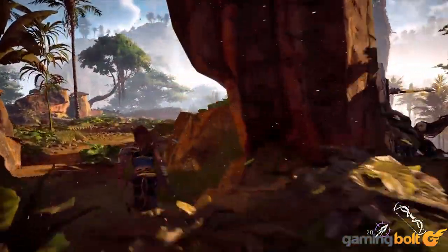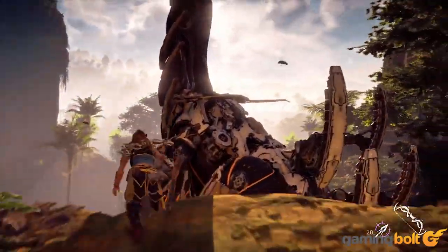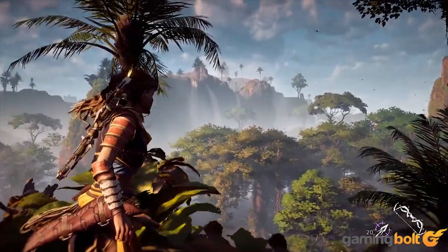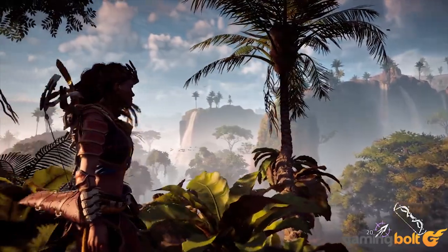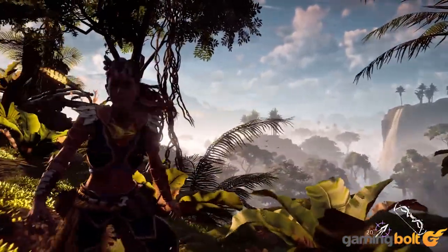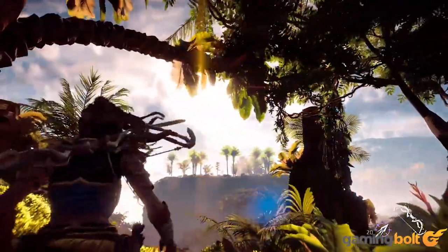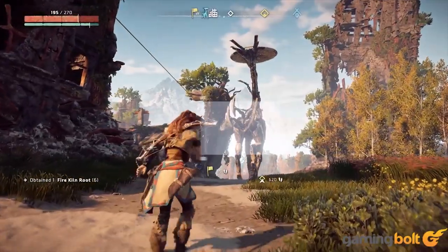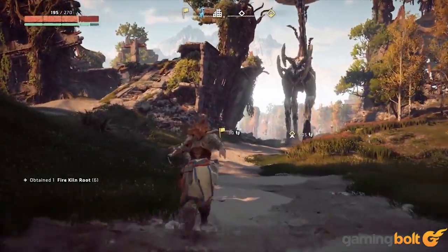PS4 Pro Enhancements: Horizon Zero Dawn isn't just an example of what the PS4 is capable of — it's also meant to show off what the PS4 Pro can do. Along with HDR and 2160p checkerboard rendering, the game will also offer high-quality visuals on 1080p displays, with features like super sampling, enhanced shadow maps, and better anisotropic filtering.